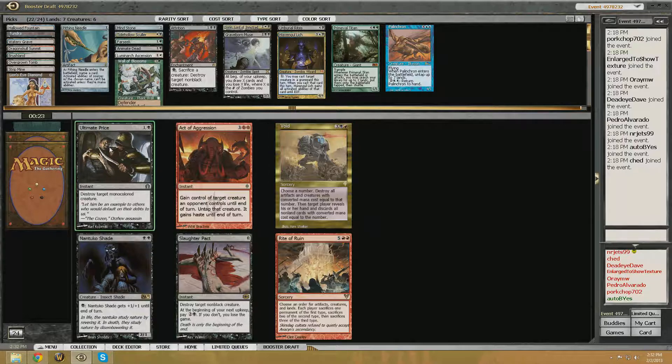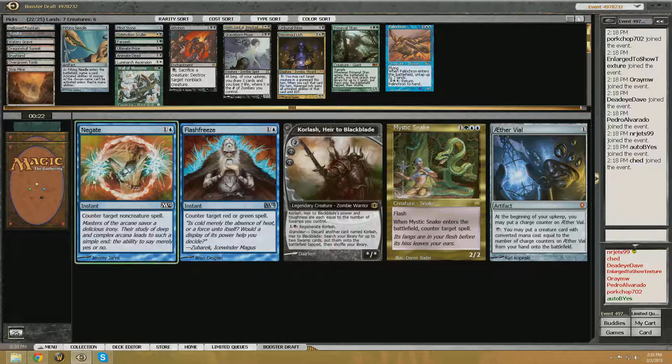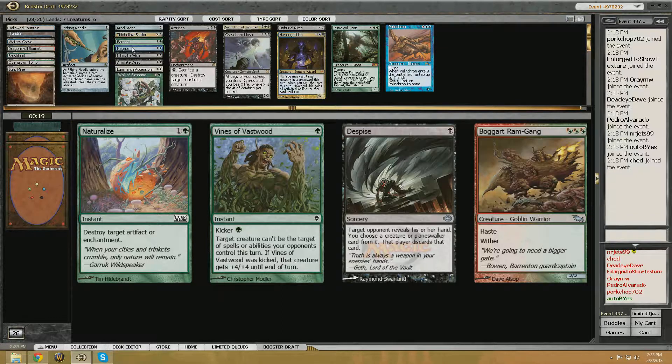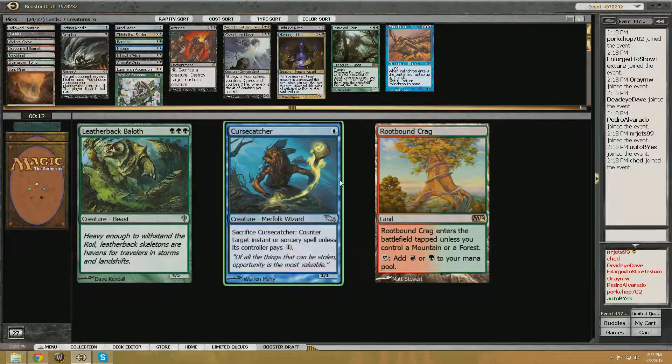Well, I think I'll just take Ultimate Price. That's fine. I think there are more monocolored creatures than there are non-black creatures, although I could be wrong on that. Negate, Flash Freeze, Mystic Snake — I think I'll take a Negate. Despise seems actually pretty good with Animate Dead and the Havangul Lich, so we may actually just mainboard that Despise if we run short on playables here.